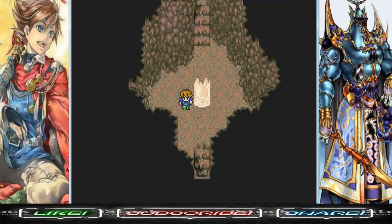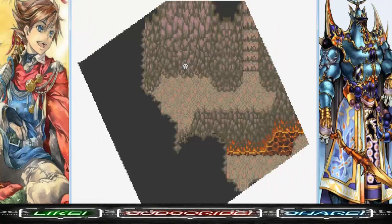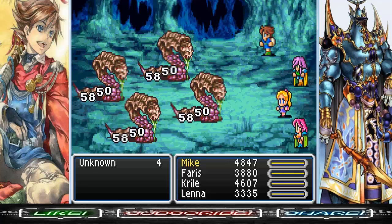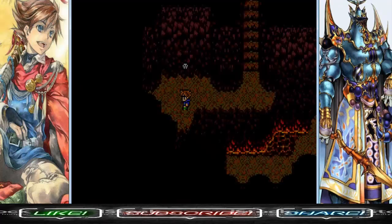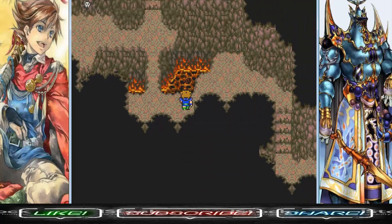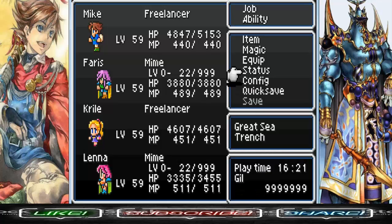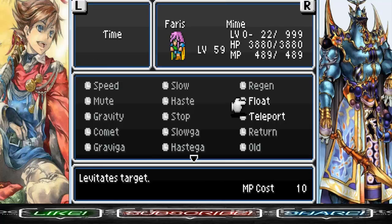There's a save point here if you need it, but I don't. Now this floor is a bit annoying because we've got a lot of skull switches — very reminiscent of the Jackanapes King. Since we're in an underwater volcano, we've got lava down there. Just like at Exdeath's Castle, when you see lava, you'll want to cast Float on your party members. Pro tip.